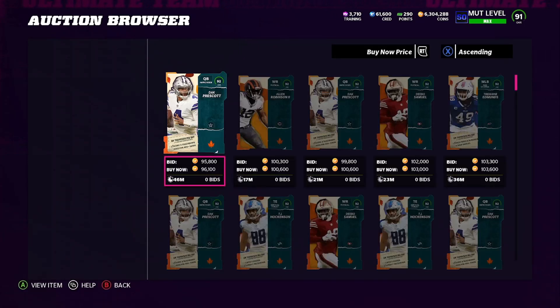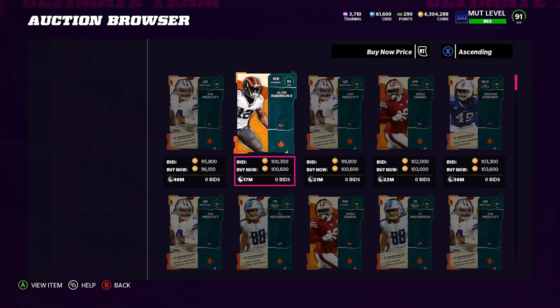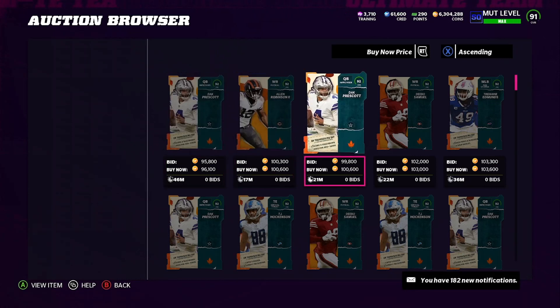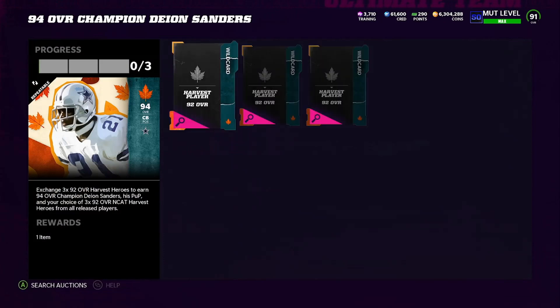If you come look at this, this Dak Prescott card is 96,000 coins, another is 100,000 coins, another 100,000 coins. So right there, looking at these three, that's 296,000 coins to complete the set. Obviously you might have some stuff in the binder to complete it cheaper, but take that base price of 296,000 coins — keep that number in mind.